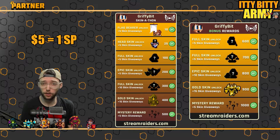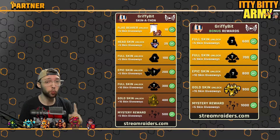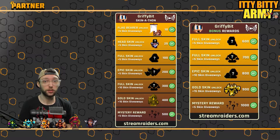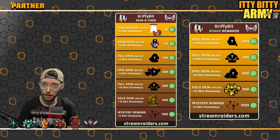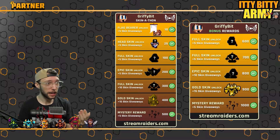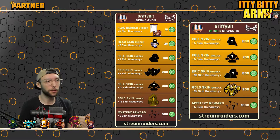Every five dollars is considered one skin point. So if you buy a head skin you get one skin point, if you buy a full skin you get two skin points, if you gift a five skin bomb you get five skin points. Every time you hit a goal you unlock something.